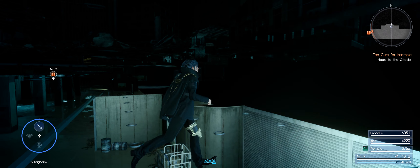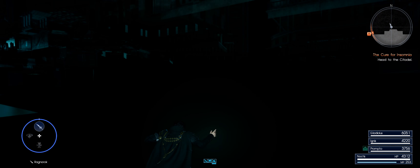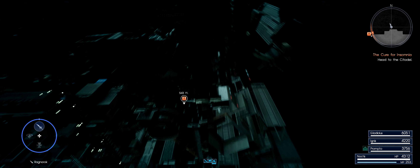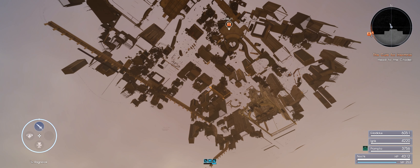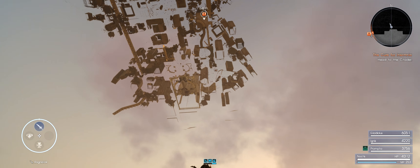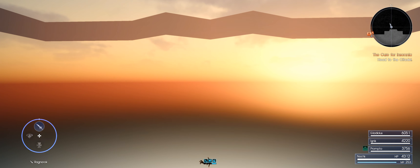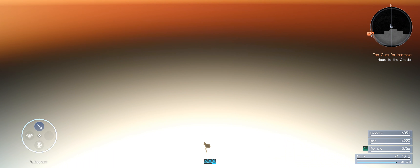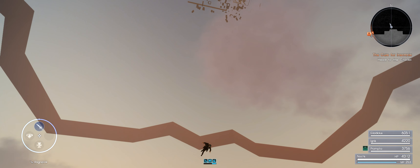There was one more thing I wanted to show you before I sign off — what happens when you jump off the edge. Here we go. Goodbye Insomnia. Look at that, look how cool that is. And then it flashes. There's Insomnia just going. And beautiful sunset. And Noctis just falling. Some say he's falling to this very day — just falling into a giant burning sun in the middle of this game. And Insomnia is way up there now.